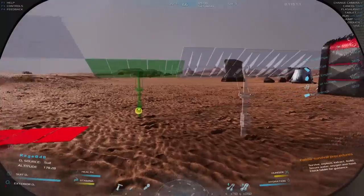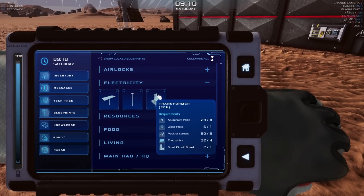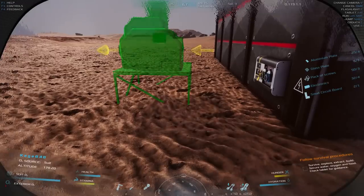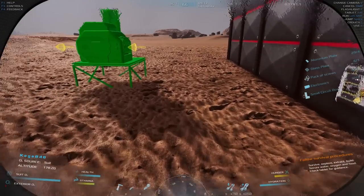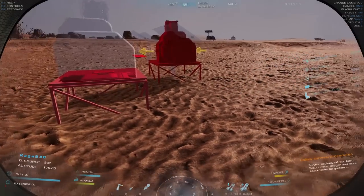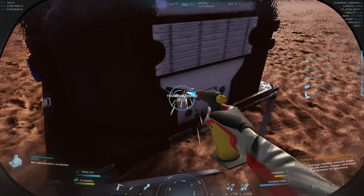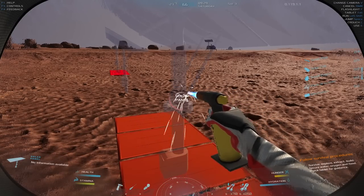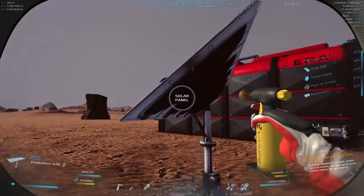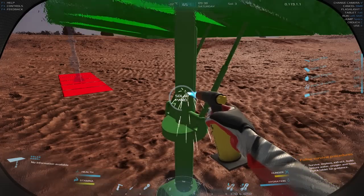To hook them all in, we're going to need a transformer — basically like a junction box. You need one of these to get multiple power sources into one system. Let me place it right there. Let's see if we have enough materials — I think we do. These smart solar panels actually turn to track the sun, which is fantastic. Makes sense — if we can make it to Mars, we can have tracking solar panels.